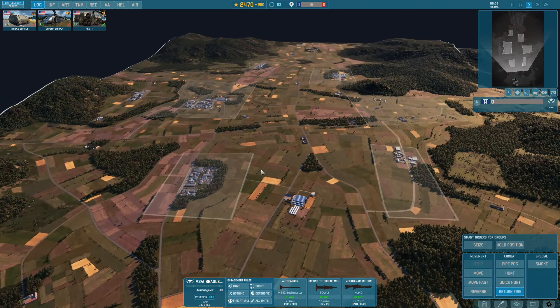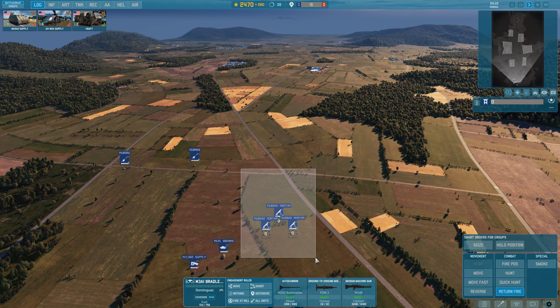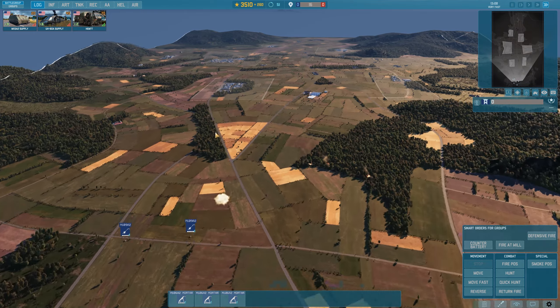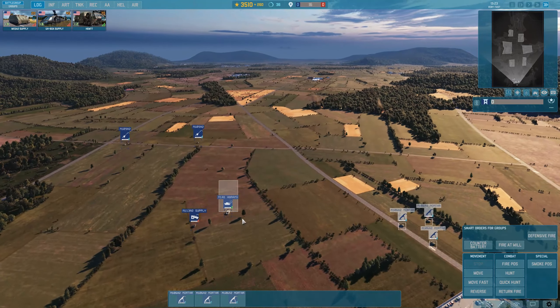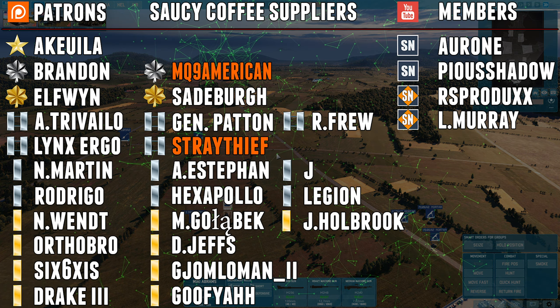That covers the most important hotkeys. Remember: fast move, unload at position, hunt, turn off weapons with H, return fire with Z, and most importantly the Shift key to queue up orders — as with the mortar smoke example. This takes a lot of pressure off you; imagine giving all those mortar orders individually while your front line collapses. Please use these hotkeys and practice them in a skirmish or two every day. And try not to use that tab on the bottom right ever again — just don't do it.